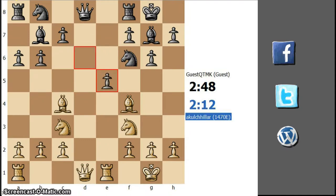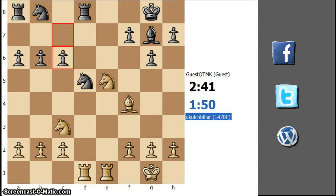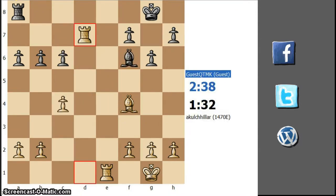E5, d takes, e takes. The only imbalance is something I don't want him to develop — the knight — which I was able to successfully execute. And after that, rook takes d7, it's all over.